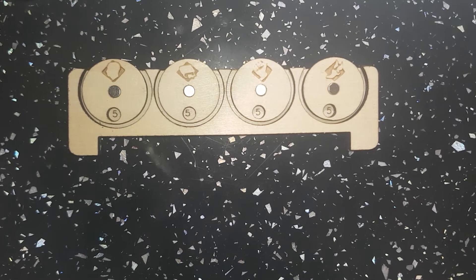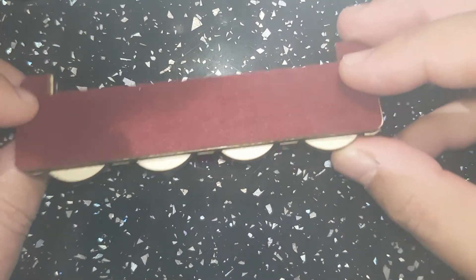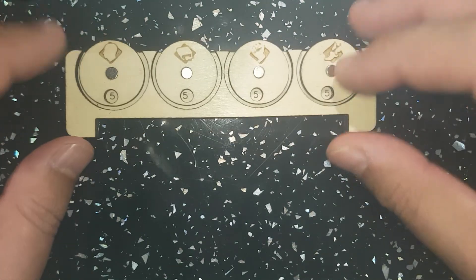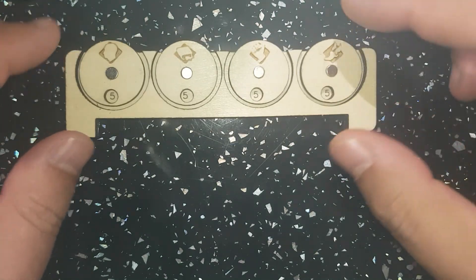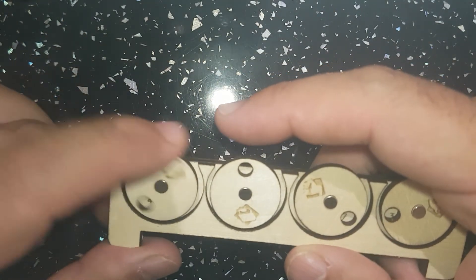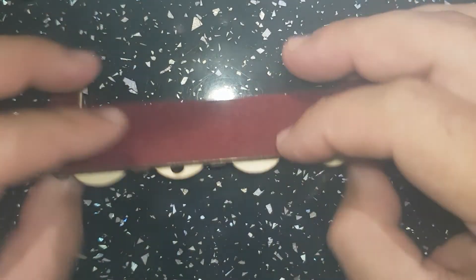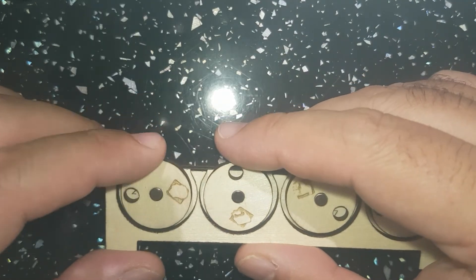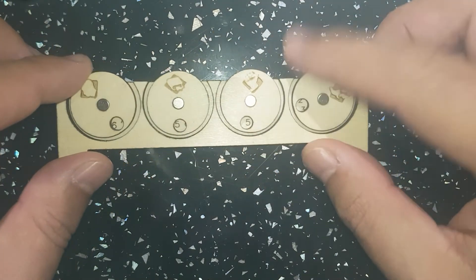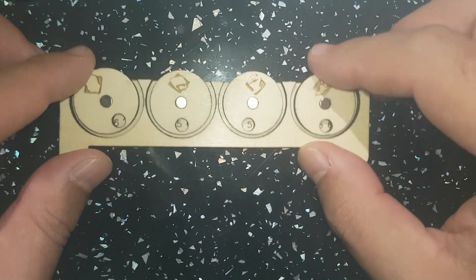The idea is a sort of quick glance at where you are. It's three millimeter plywood, a couple of layers of that, felt-backed so it feels quite nice on your playing surface. These are magnetic so they move freely, but they won't move when you put it back in your box and come back to it — they'll stay in place.